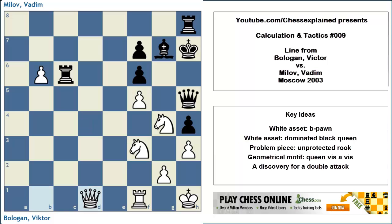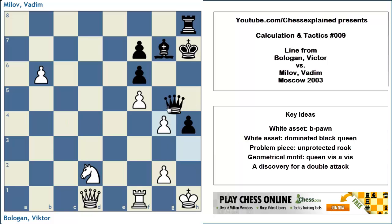So black cannot really take on f5. What is the toughest defense? Rook takes b6 is what we need to check. But also, what about rook c4 — maybe black is trying to counter-sacrifice? To that, white goes knight d2, again threatening knight f6. Now black has to give up the exchange. Takes, then queen g5 and queen e2 with a fantastic position. White is threatening knight e4, almost trapping the queen again, and still there's the b-pawn.